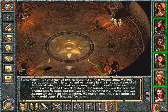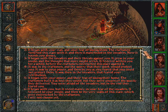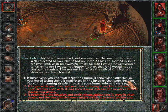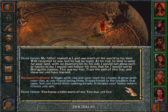And we have to answer Durlach again. That's a lot of text — it's almost like Planescape Torment. My father roamed as I and saw much of the world in his time. Well respected he was, but he had no home. At his end, he died in some faraway land with no dwarven kin by his side. I would not allow such to happen to me. I would not follow his steps that far. I would not be Durlach the clanless. This was my fear. Trace the path of this fear and show me what you have learned. It began with you and your need for a home. It grew with your clan as you feared losing them again. It manifested in the invaders that came, but you feared their coming already. It became your home where it keeps you safe. You know a little more of me. You may yet live.